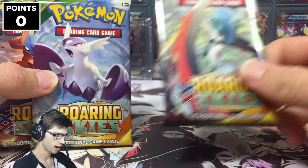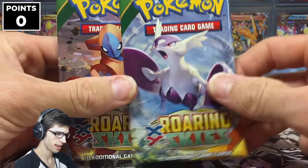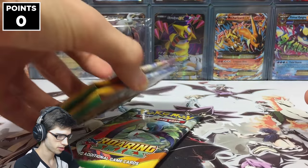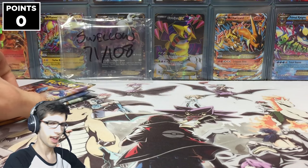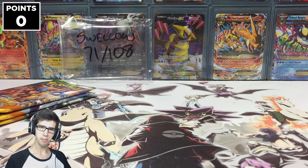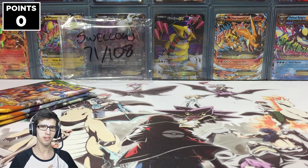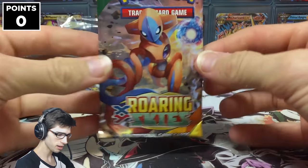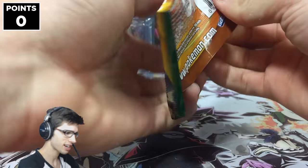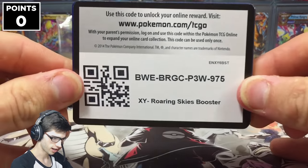We have a Gallade pack art, we've got the Mega Latios, oh — the Mega Gallade, sorry. We've got the Mega Latios and then we've got the Deoxys pack. So I'm just going to go from Deoxys through to Mega Gallade, and let's hope we can get some solid points on the board today, because at this current moment being week number 3, I still have not pulled an ultra rare. I think everyone else in the MLPB has pulled one but myself.